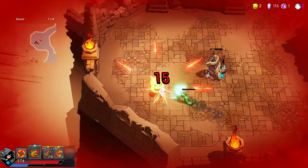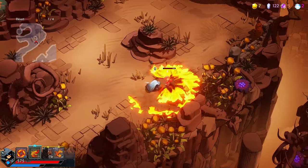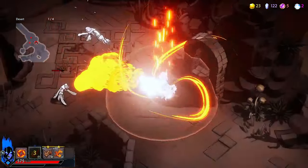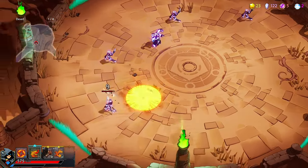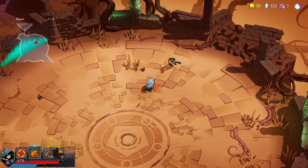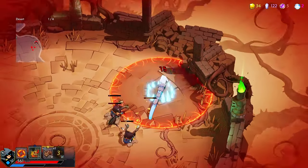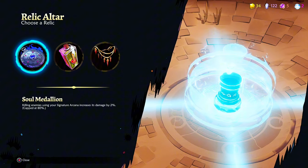Did you see the explosion? I'll show it as soon as I have my signature up and a group of enemies, but it does really nice damage. You see the explosions? I can use my dragon right here to get across. Now the spell is doing damage — okay, now I'm really starting to like it.